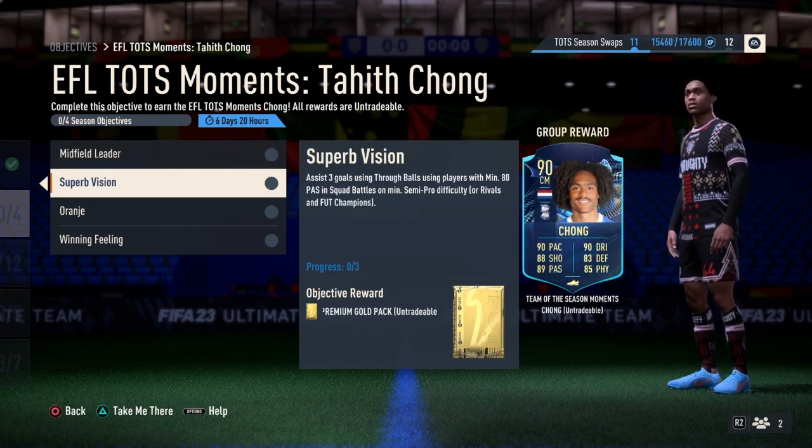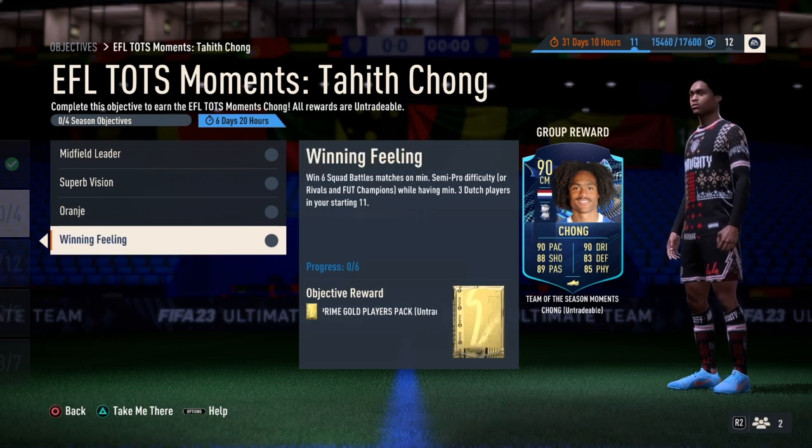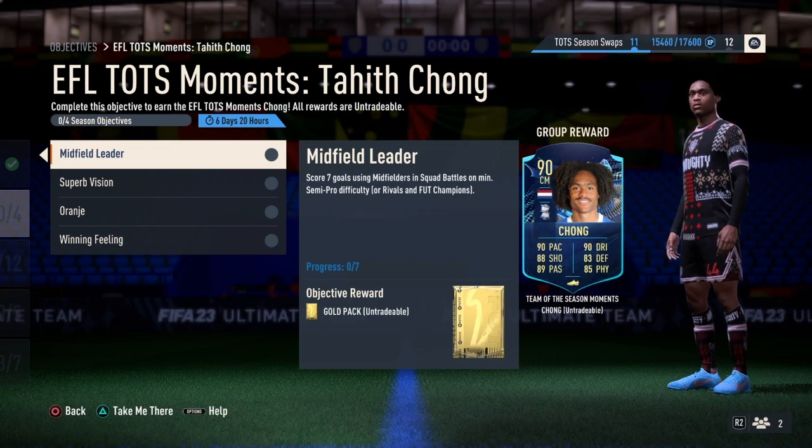So we got 4 objectives to complete: Midfield Leader, Superb Vision, Oranje, and Winning Feeling. In this video, I'm going to be explaining to you guys how to complete these objectives. I don't want to use my face cam because this is going to be a quick and short video. Make sure you guys drop a like, subscribe and turn the post notifications on if you guys want to see more FIFA 23 content like pack openings, player reviews and objective guide videos like this one.